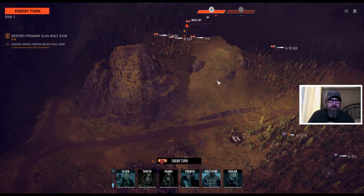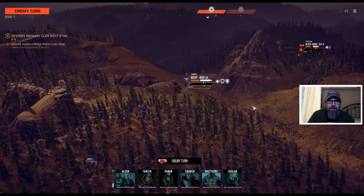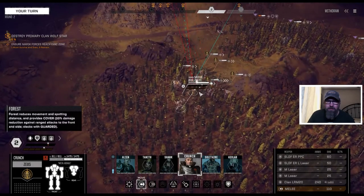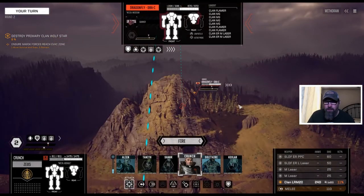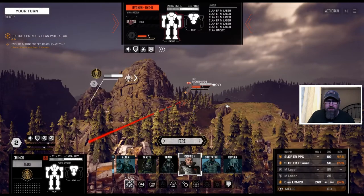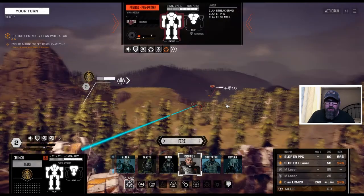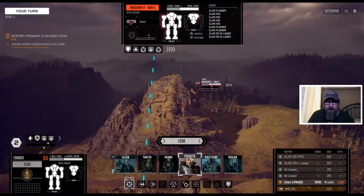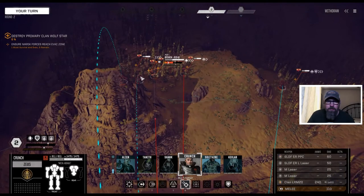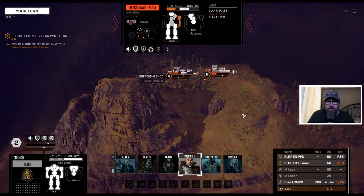Black Hawk got up. The question is, do we ignore him? He does still have a PPC. Is it worth just finishing him off? We are going to come in on that side — but just with the LRMs. We could do a little on the Puma, a little on the Fenris. I'm kind of thinking I go multi-target: Black Hawk with the LRMs, and put everything else on the Puma.